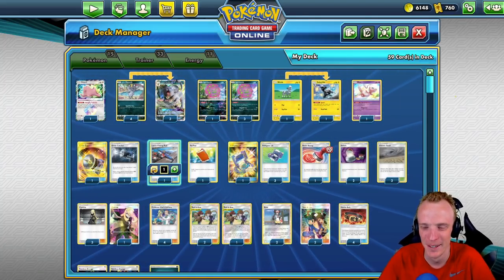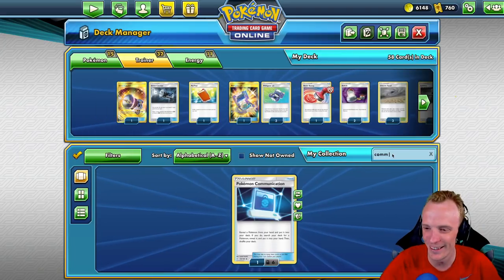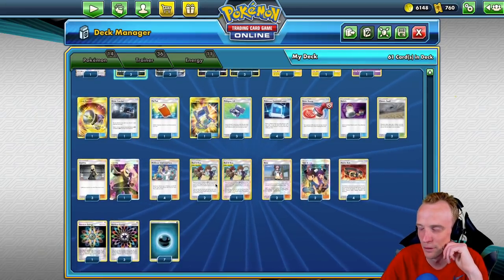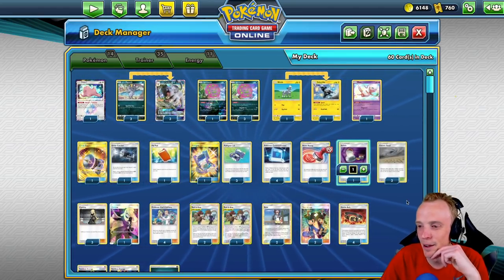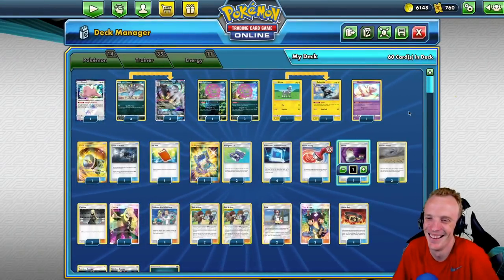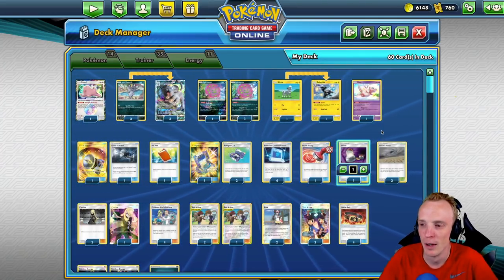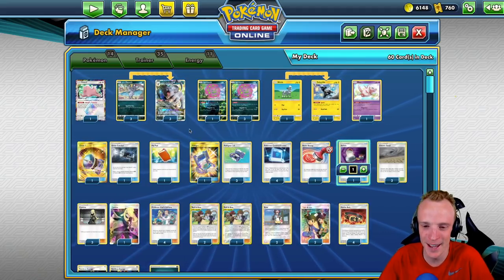I forgot to put Pokécommunication in the deck! Let's make some adjustments. How did I forget to put Pokécommunication in? And how is this deck running as well as it was without it? What are we going to cut for some Pokécommunication? Maybe a Meowth — just run a 3-3 line and a Switch. We need the Pokécommunication. Well, at least I worked out why I wasn't finding my way into Pokécommunication and why Zebstrika was so hard to get up and running. Anyway, we've made an adjustment to the list now. Which should hopefully allow us to get Zebstrika a lot easier. Let's go to some games.